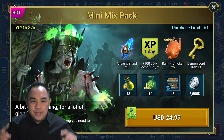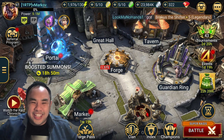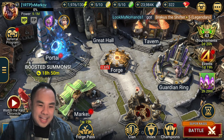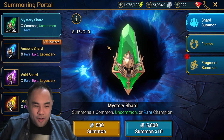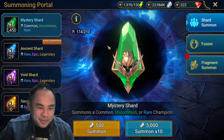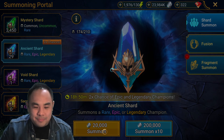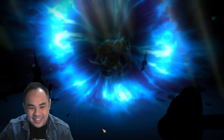We will move on to the Ancient Shard pools. We are back to day 3 — Ancient two times. I'm at my boy Markov's account once again. He has 29 Ancient Shards, looking for 2 Legos — preferably a Duchess or a Kaimar. Let's see if we can pull him something nice today. Best of luck, Markov — 9 singles, no problem.